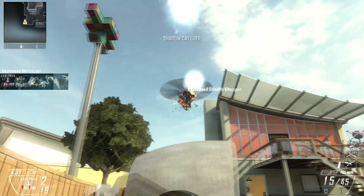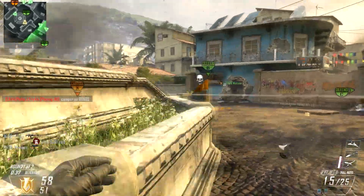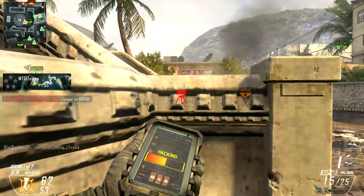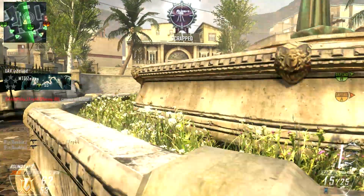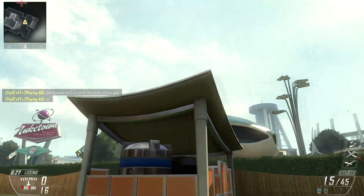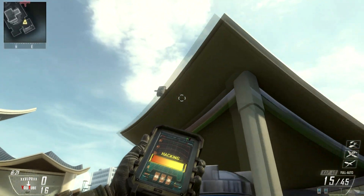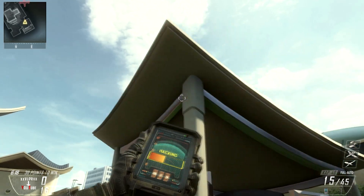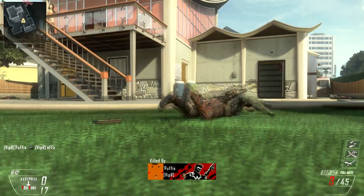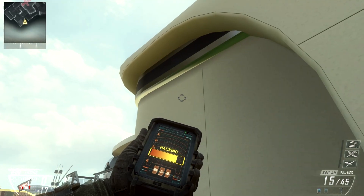Something to add is that the Black Hat actually works through objects. As you can see when I am destroying the sentry gun, I start hacking it and then take cover behind the wall, and it keeps hacking the sentry gun even though it is not visible. The bigger killstreaks — the Warship, the Lodestar, and the Warthog — all require three Black Hats. But most times when someone uses a Warship or Lodestar, a lot of people start shooting at it, so it might only take one or two of your Black Hats to finish it.